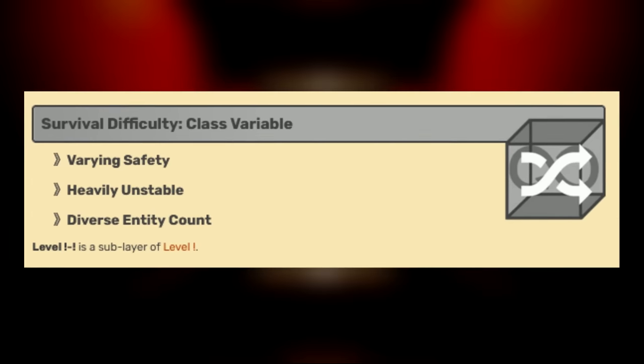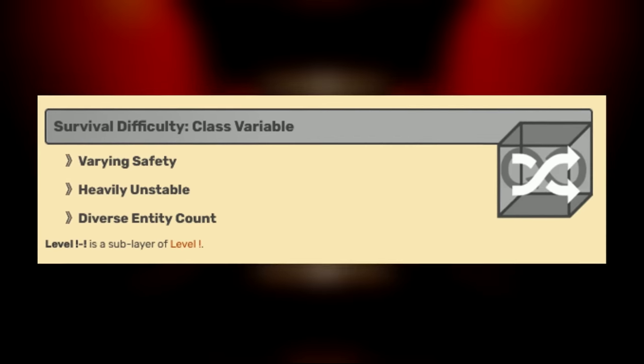Let's hop right into the explanation. This level is classified as a class variable difficulty, which means that its safety and stability changes depending on where you go inside the level.